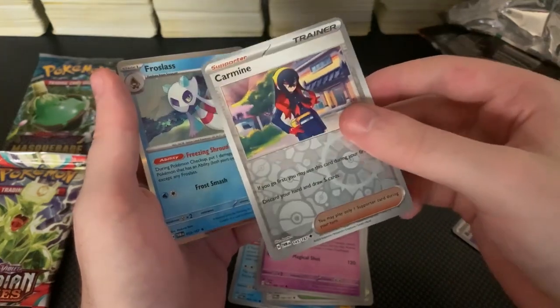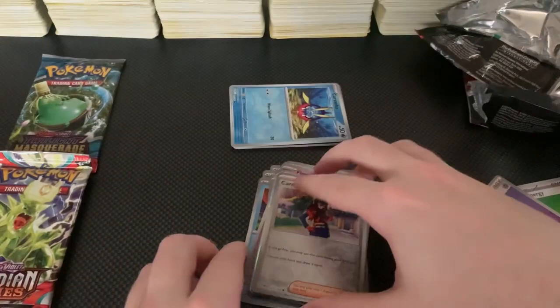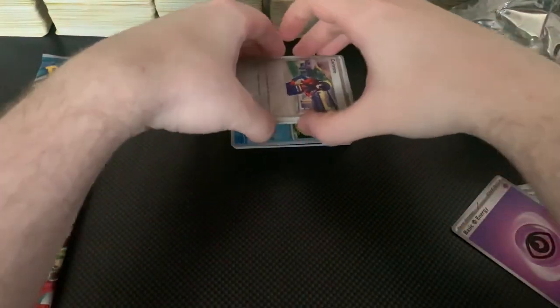And what's in the back? Frostlass. Okay, not great. But we got a nice, beautiful holo here — a beautiful print. And we have our holo. Very cool. Let's go ahead and plop these down here.